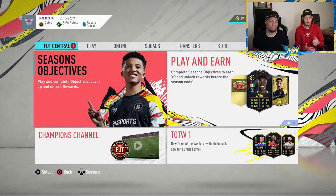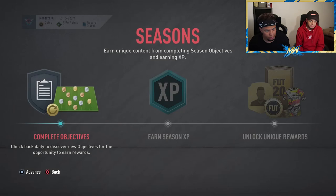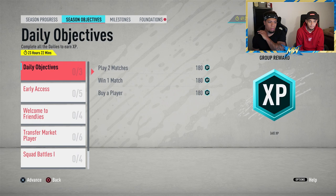With your team ready, there are still ways to improve before jumping into games. Returning players have loyalty packs you can open. We're on a brand new account to show those who are new. There may also be loan packs, and if you pre-ordered you get an icon loan pack. Now we're going to show you Season Objectives — something new to FIFA 20 that is absolutely vital and a really cool addition.